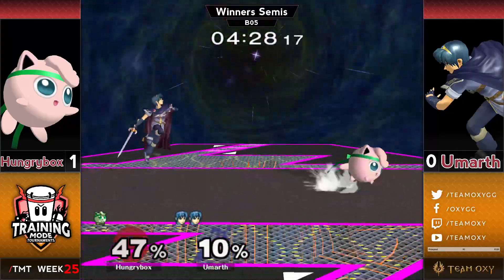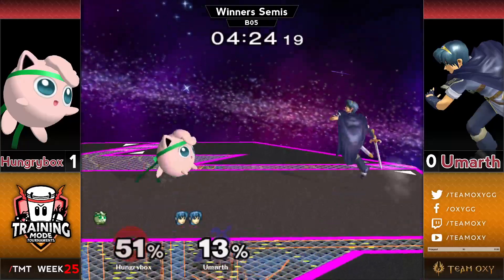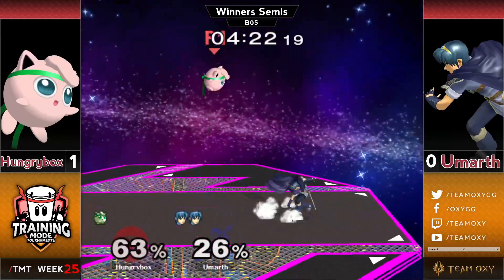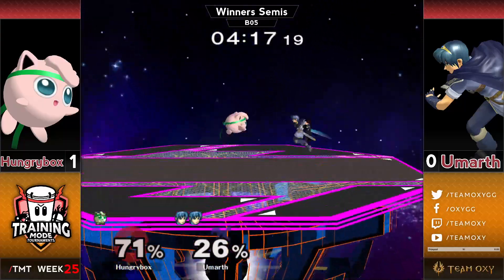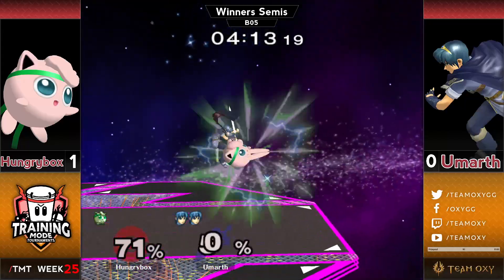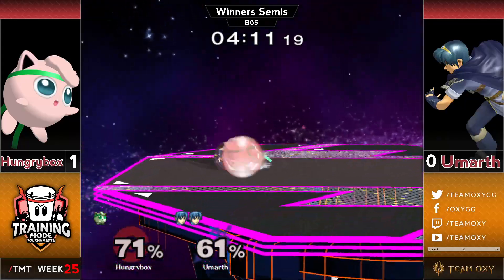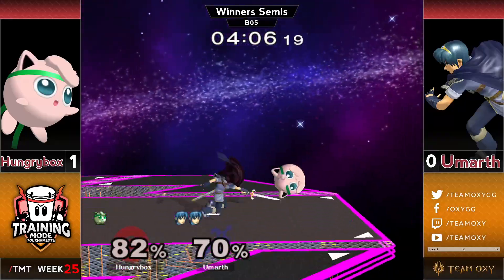Two stocks to one. Fancy movement for Hungrybox, but Eumarth avoids the pound thrown out earlier but doesn't dodge the next one. And these fairs — Eumarth is mixing up protecting his face with fair and nair, and then just wavedash forward F-smashing sort of randomly. And that's been working pretty well for him.